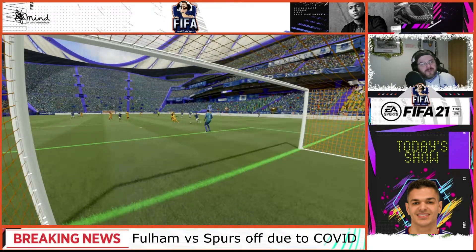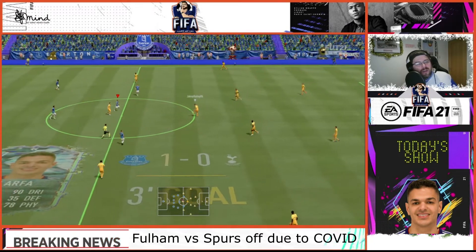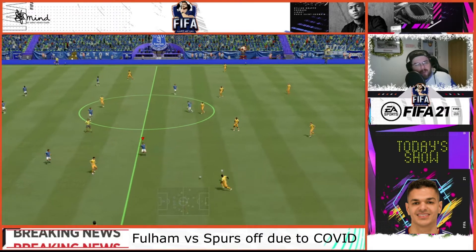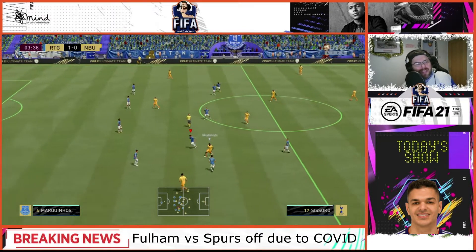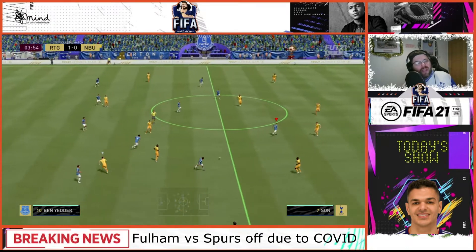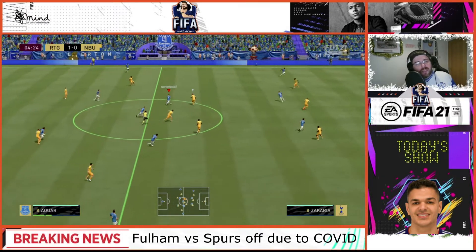He's got a crossing of 84, which goes up to 94. He has free kick taking of 85 — I did take a free kick, it didn't go well. He has 85 short passing which goes up to 90, 83 long passing which goes up to 85, and 93 curve which goes up to 99.